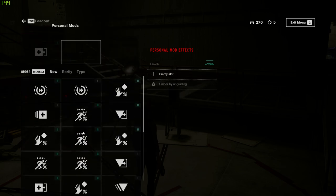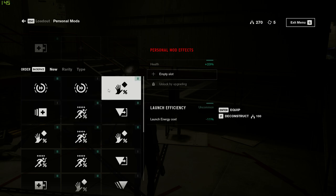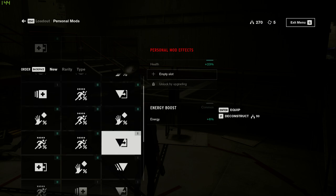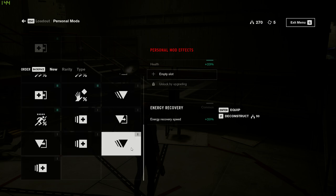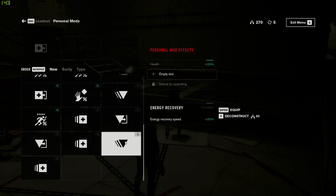Oh, and I can have another personal mod — that's good. Speed — all of those are good, but... Plus 7% energy, 6% energy, 6% energy. Not much. Energy recovery speed: 20%, 15%. I'll load that for right now.